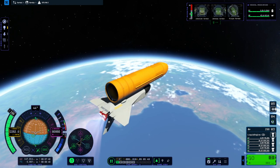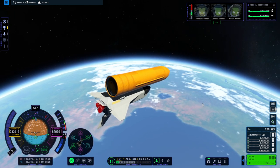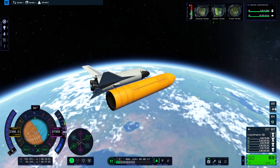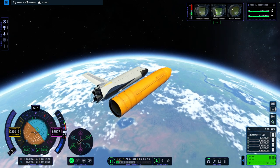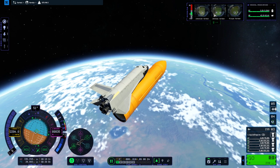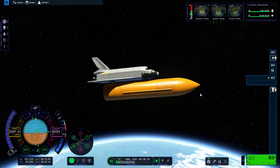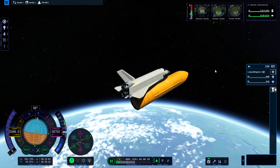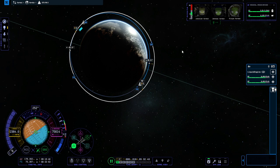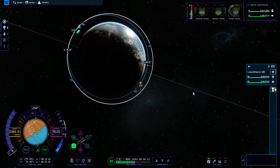Especially since everything moves quite a lot while I'm just talking. This time I will attempt to dock the shuttle to the station, even though that's a horrible idea. The reason for that is we're probably going to have to pull off PMA2 anyway in order to dock the Destiny module in that same location. Engines off, separation, and RCS up. We are now in our phasing orbit - we've got a 0.2 degree inclination difference, one intercept point, and we are time warping to catch up to the station.